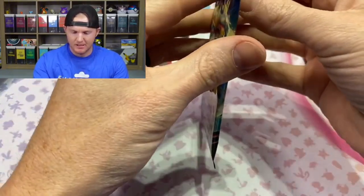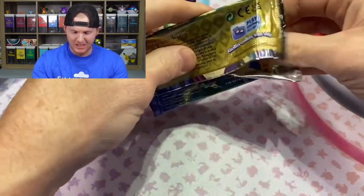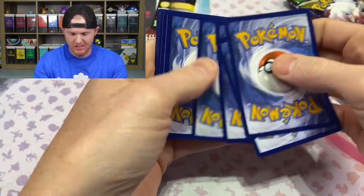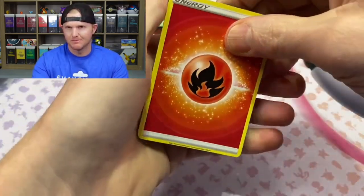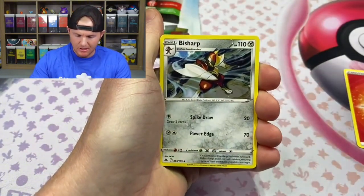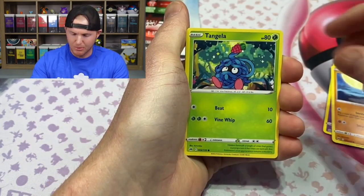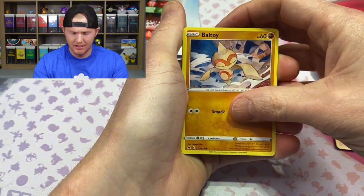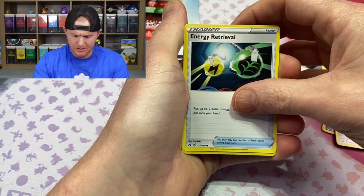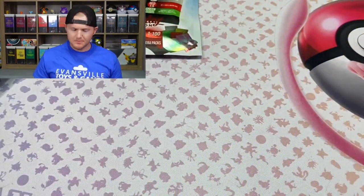First pack: Crown Zenith. Crown Zenith has been super available lately. I don't know if you guys have picked any up for Black Friday or anything like that, but very, very obtainable right now at a really good price. Energy Retrieval, Radiant Eternatus — whatever — and a Scizor non-holo. I actually picked up a case of ETBs here not too long ago for pretty cheap.